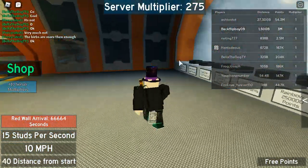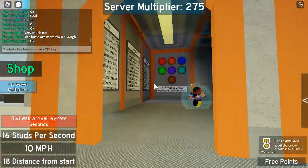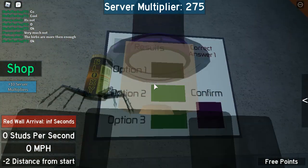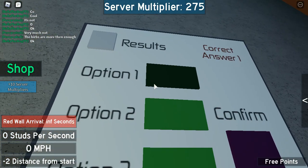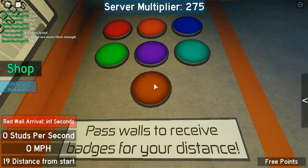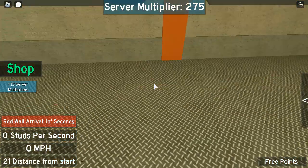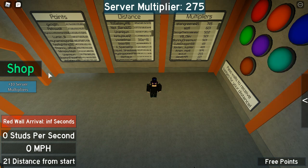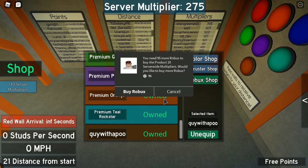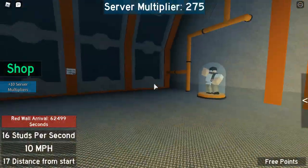We've gone pretty far — not even a bit past the purple wall. How many walls are there? Holy crap — wait, what is this? Whoa, what is this? I don't know what this is, whatever. Okay, let's check the shop for multiplayer. I don't know what this thing is.